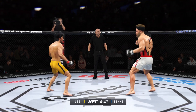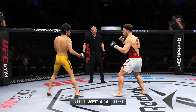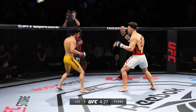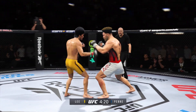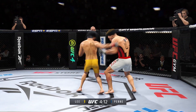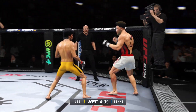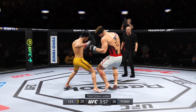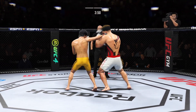Big kick to open round two. He's throwing every part of himself into these big leg kicks. Trying to establish that jab once again. Big punch lands through the middle. Powerful leg kick lands. Left hook to the head is blocked. Nice counter right hand lands.